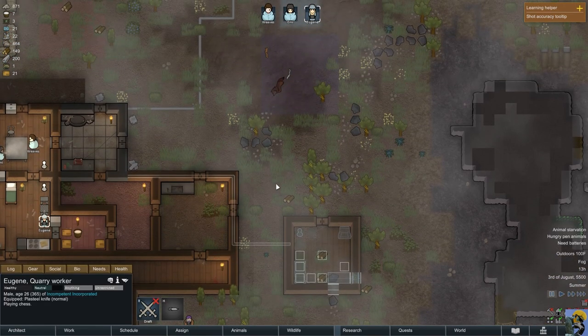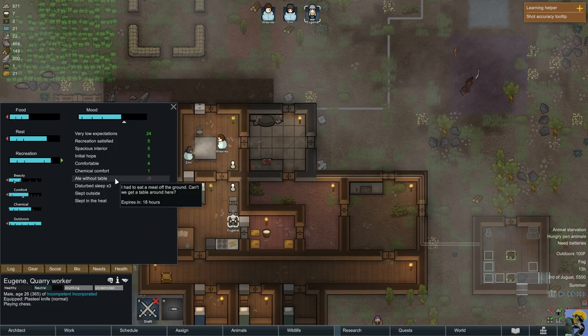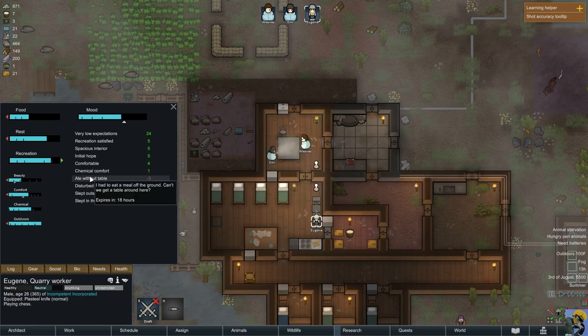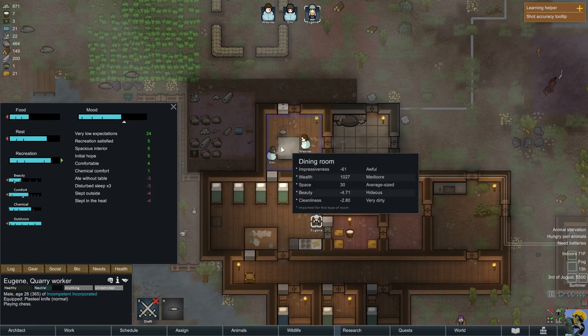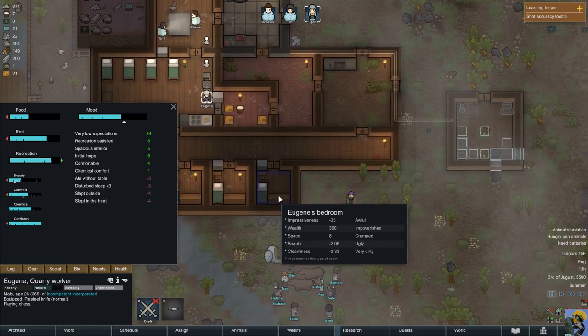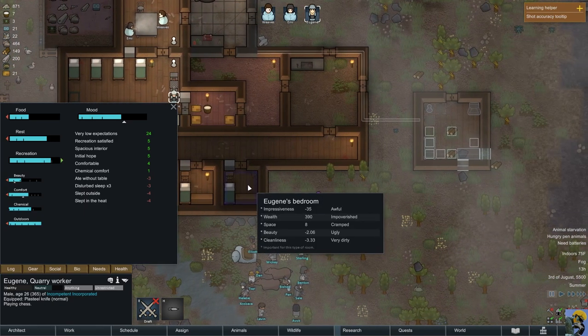Eugene is actually doing good. Ate without a table — I don't know why. There's a chair for you; you should be able to eat in this room. Slept outside, slept in the heat — oh, this counted as outside when he slept in this bedroom. Well, hopefully this'll get somewhat better.